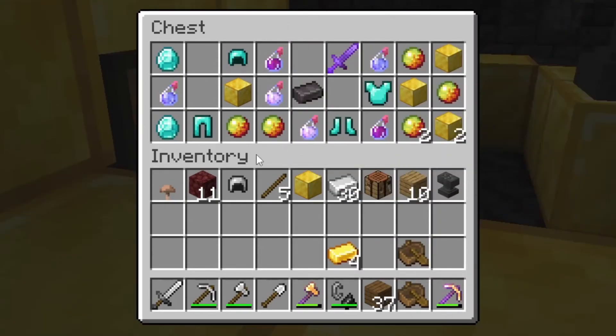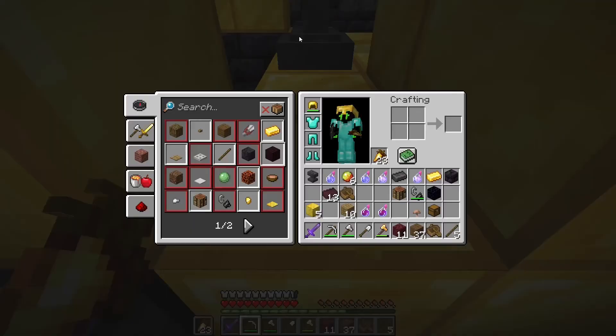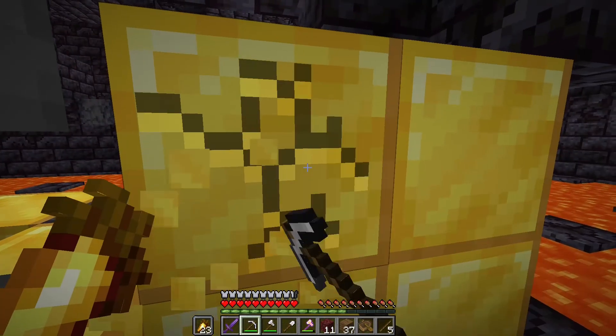We've got potions and diamond armor. I'm just gonna grab everything in this chest. Now I've got some diamond armor, I'm going to go ahead and mine up all these gold blocks.